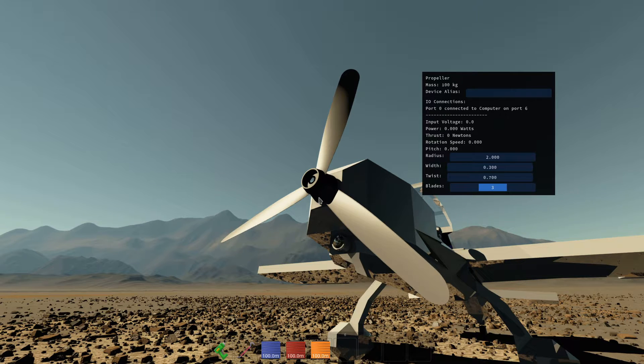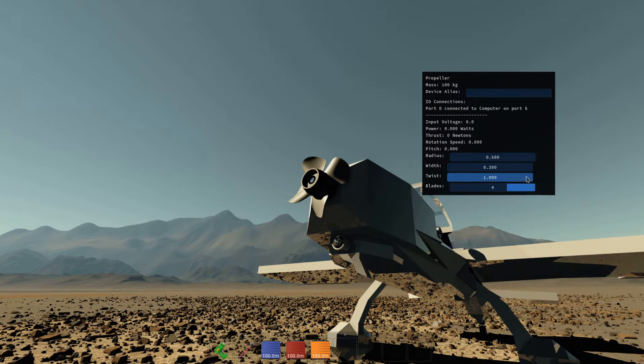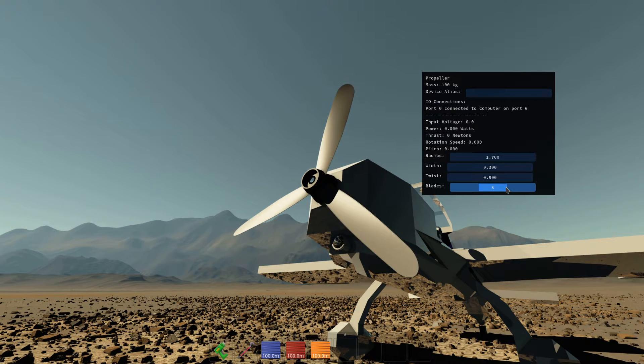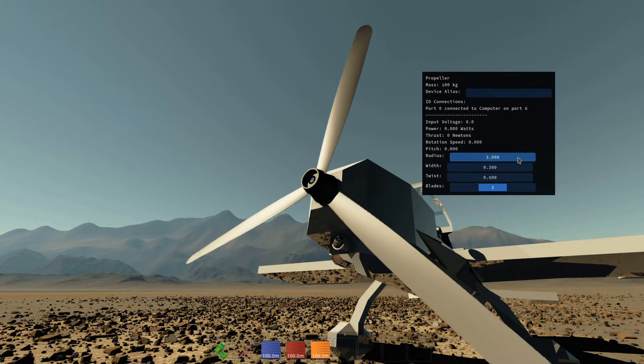Performance depends on the air density or water. If you want something that's good for water, you're going to want a large twist, a small radius, and 3 or 4 blades. If you want something for air, you're going to want less of a twist, maybe 3 blades, maybe 4, depending on how much torque you want.